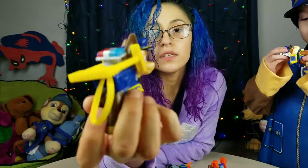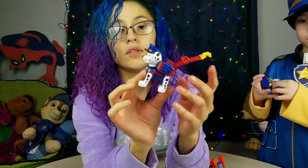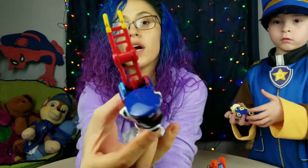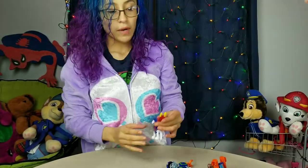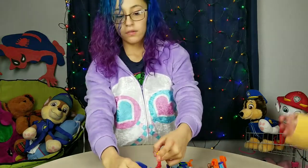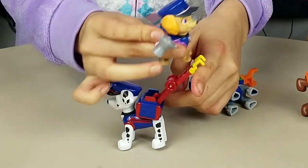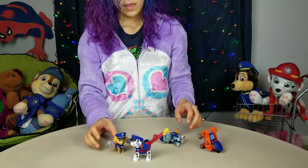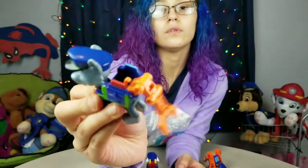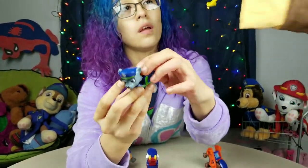These are pretty big, too. Oh, we have Ryder! All right, let's do Marshall next. Marshall has a ladder — he's got his ladder and it shoots up. Super awesome! He can hook up right to the back of a car or something. It's like supposed to be, "We're going up here!" And of course Rocky has his tool arm. Swing, swing, swing!